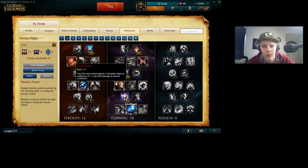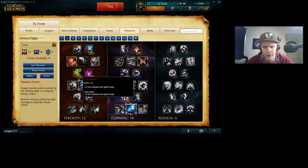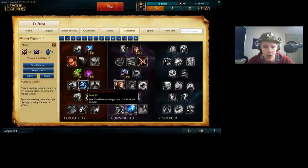I take Vampirism for the extra lifesteal and spell vamp — just a little bit extra, but it is noticeable over a game, like over jungle clearing and all that. Then I just take four points into the base damage mastery, and Double-Edged Sword just to help me increase my jungle clear speed and increase my damage in general.